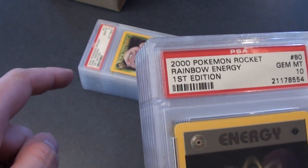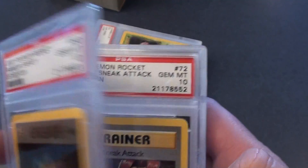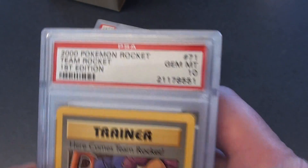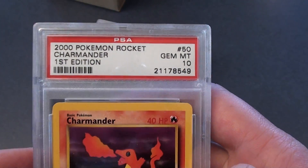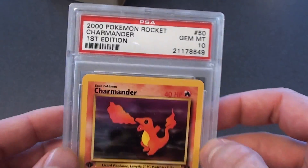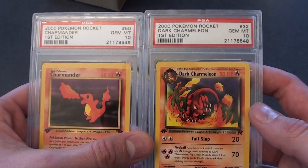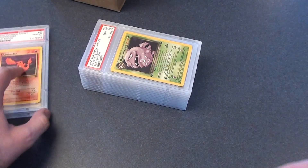I think all of these are non-holographic. We got Rainbow Energy, Rainbow Energy, Rocket Sneak Attack — non-holographic. Here Comes Team Rocket, a 10. Here Comes Team Rocket Charmander — there are now two of these, and I am the only person on the planet to get both of them graded as PSA 10s. I gave the other one to Troy from Packers Corner. And here's the Dark Charmeleon — you'll see in a bit why I graded these two together, and I'm glad they both got tens.